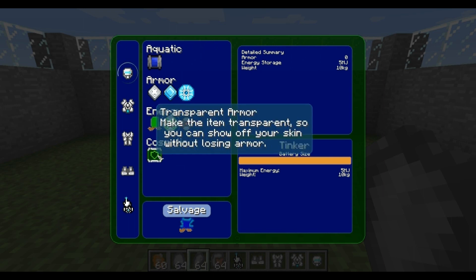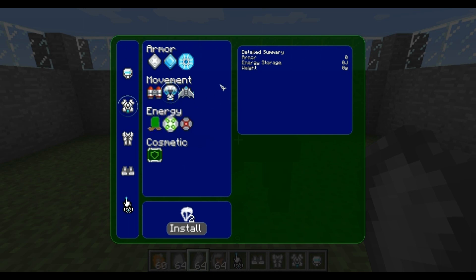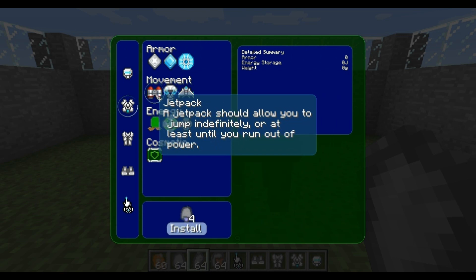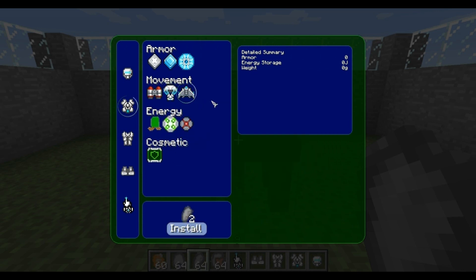You can also get cosmetics, so you can make transparent armor if you have glass. The transparent armor is quite good if you're a PvP person — if you want to trick your opponent and make it look like you're not wearing any armor at all. When it comes to the torso, you've got very similar things. You've got the armor again to make it stronger, but you've also got different things such as the jetpack, the parachute, and the glider. The jetpack lets you fly around. The parachute slows your descent so you don't take any damage. And the glider slows your descent but allows you to move forward as well.